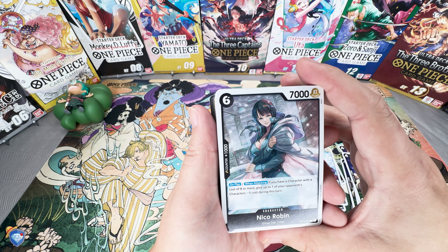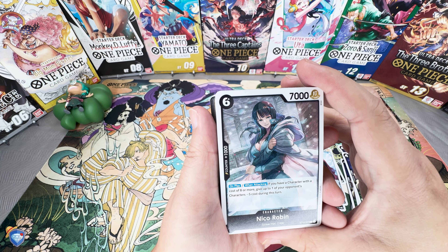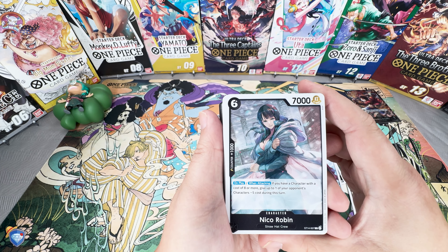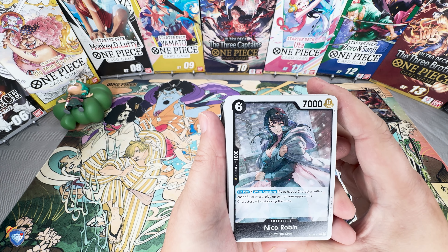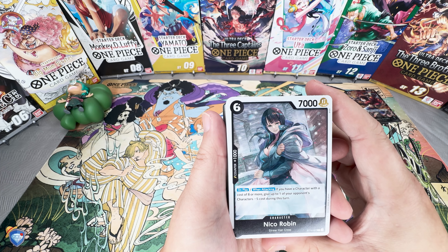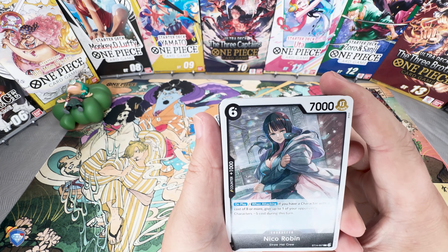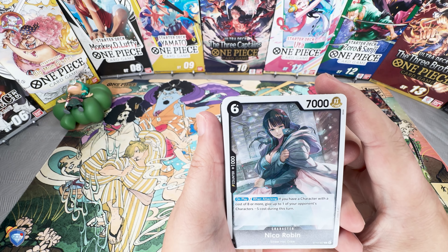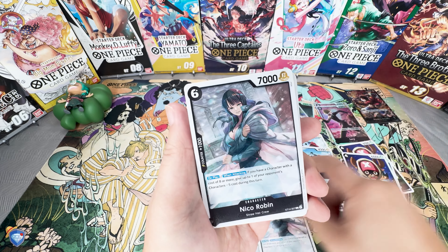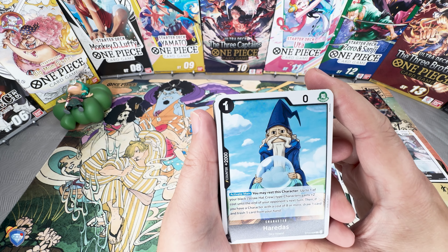Next card in the starter deck is Nico Robin — six cost, 7K, 1K counter. On play when attacking, if you have a character with a cost of eight or more, give up to one of your opponent's characters a minus five cost during this turn. This is more in line with the current Navy black deck style of cost reduction. I wonder if this could be strong in other Navy deck styles — maybe not because it's not searchable since she's a Straw Hat character. We actually get a full play set of Nico Robin with that five cost reduction.